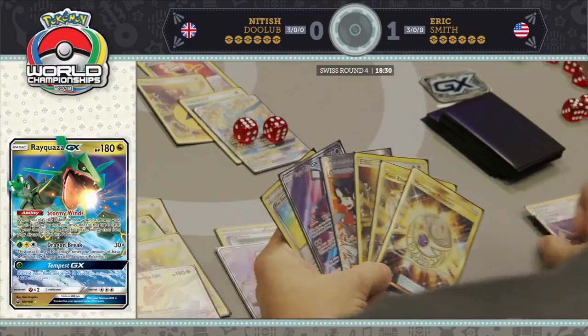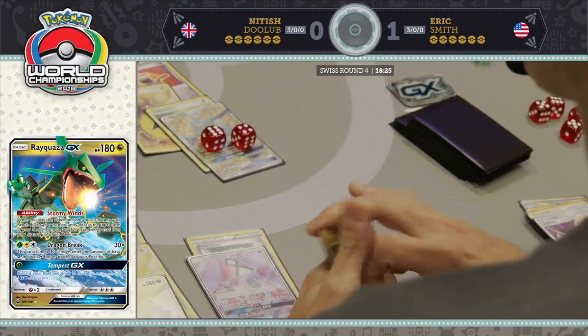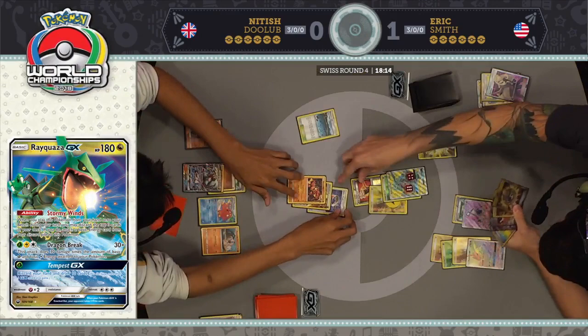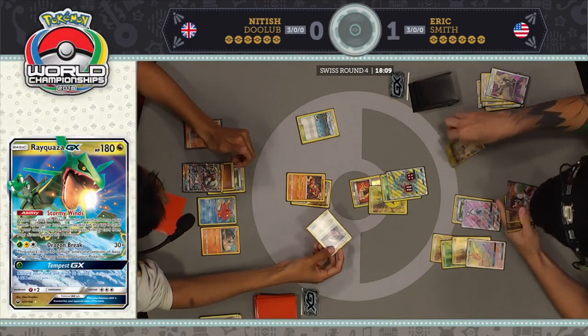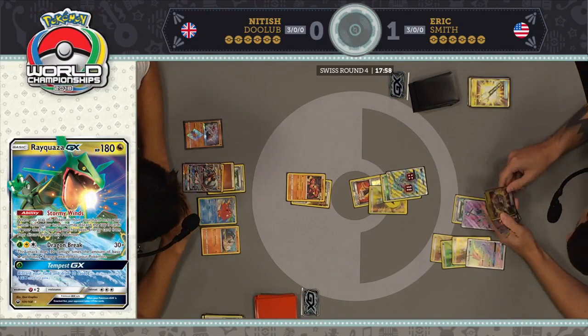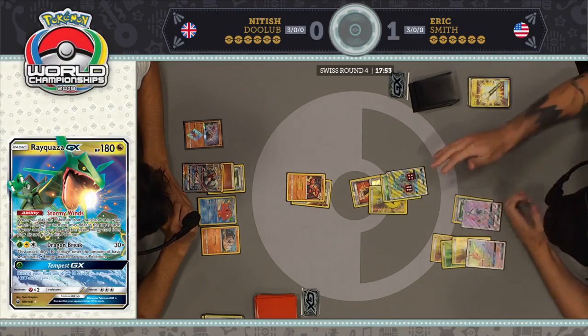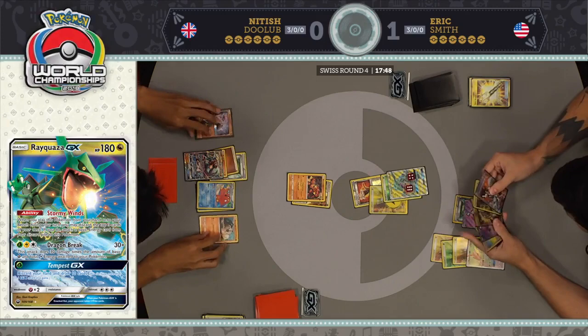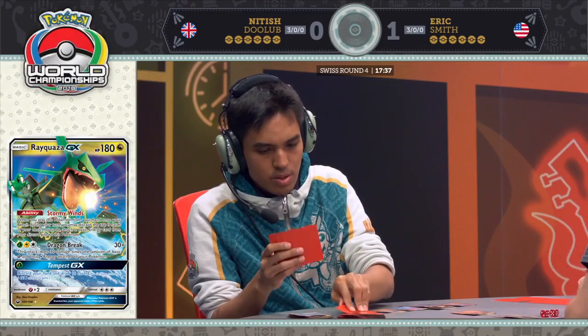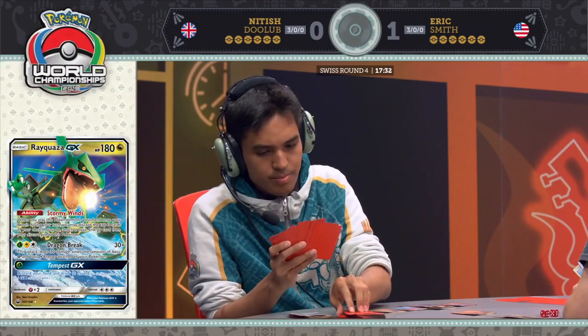He might have to settle for that Tempest GX and just draw a new hand of ten cards. His other option — Mysterious Treasure for the Latias Prism Star. He was debating on the Field Blower. Chose not to get rid of the Float Stone on the Lycanroc and just got rid of the Brooklet Hill instead. And he just passes the turn — that's brutal, unbelievable. I just did not expect that kind of a turn out of Eric here.